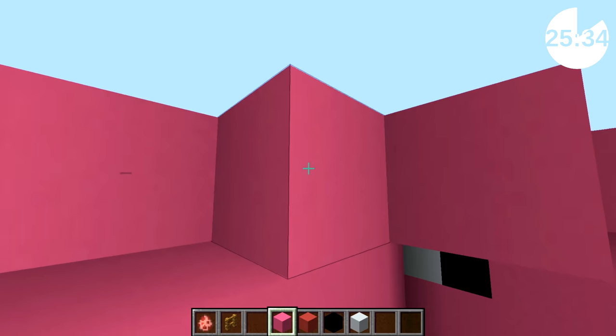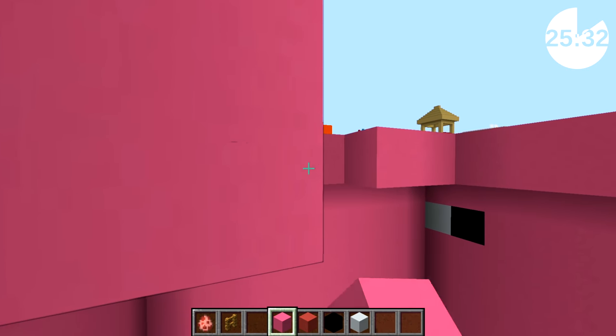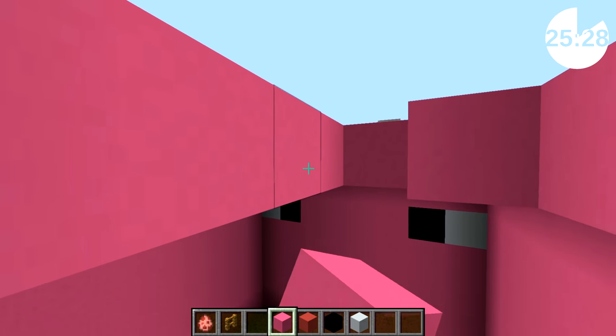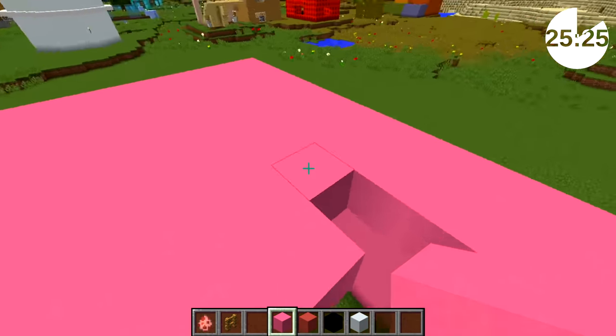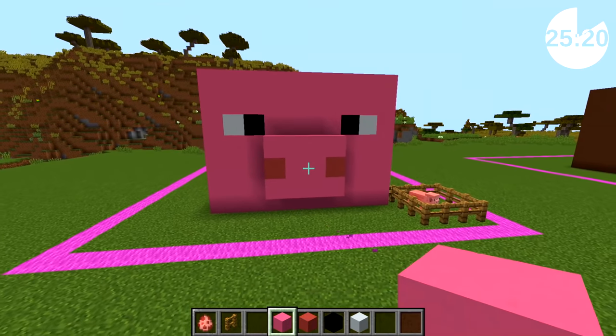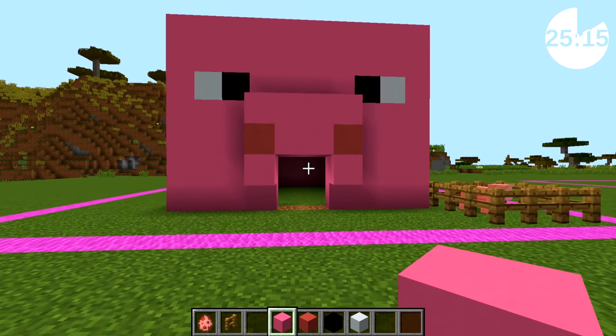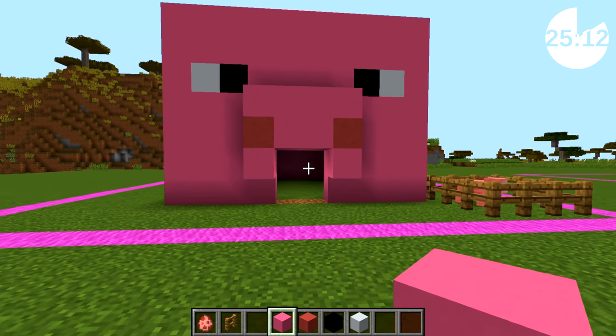It's funny, because when I think of a cow, I think of black and white, but obviously Minecraft cows are brown. Maybe there's a particular type of cow in Sweden where Minecraft was made. Piggy, you look pretty good. I'm kind of worried about where the door's going to go. Oh, that looks weird — this looks really weird.